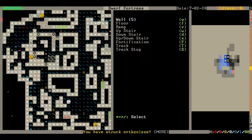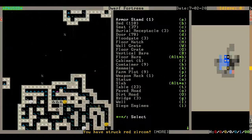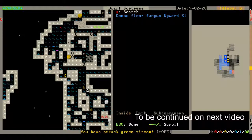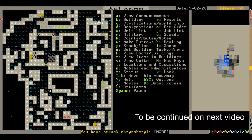Alright, so I've got all the possible ways in blocked. You also want to look for up-ramps — these little triangles here. If you have one of those within here, then a creature at a different level could just climb down in, and it will defeat the whole purpose of this. So next I'll build a bridge to block off that hallway, and a door as well.